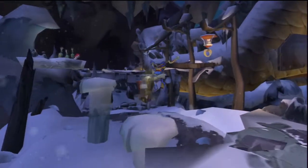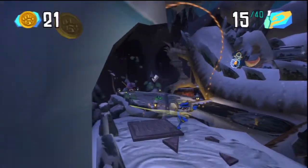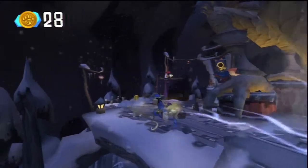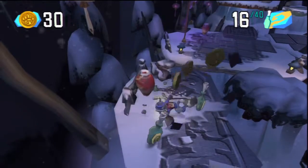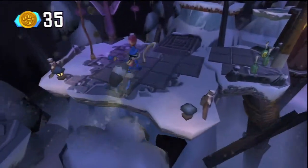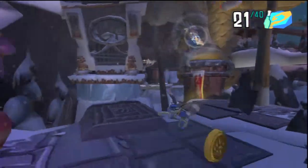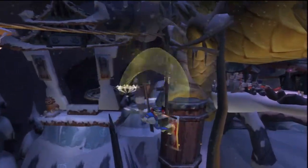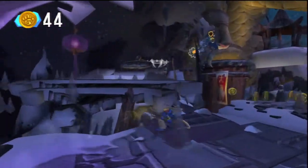Alright, there we go, we got that. Now how do we get up here and get that? Alright, there we go. 18 clues. Screw the coins for now. 21 clues. She's making a lot of coins pop up. I fell because I could not see where I was going.